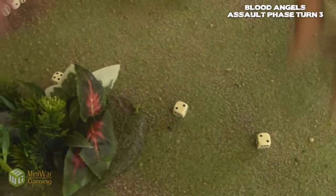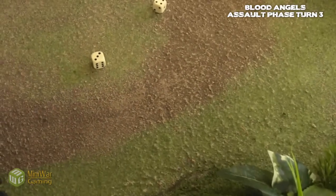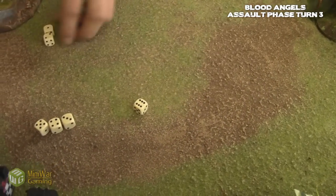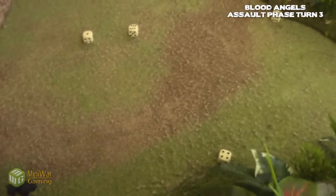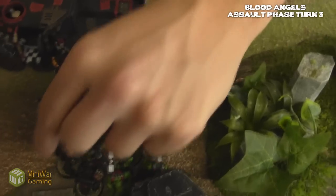Strength ten. Three die. Chaplain — I lose the rest of my dice. Three to wound, three to hit, four to wound — no wounds. So the champion: three to hit, three hits, four to wound — one wound. Power weapon — one dies. Power weapon, five attacks, four to hit — four hits and one wound, one guy dies. Now ten regular attacks, four to hit — four hits, eight shots. Got lucky there. So that's the Honor Guard.